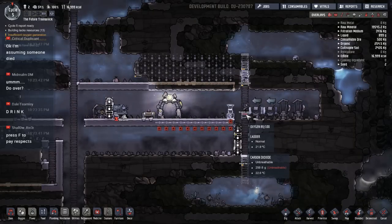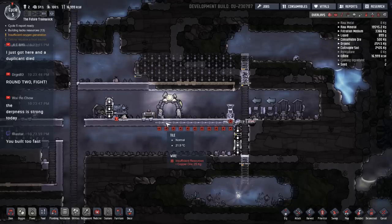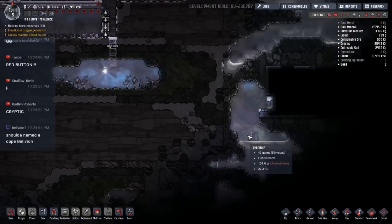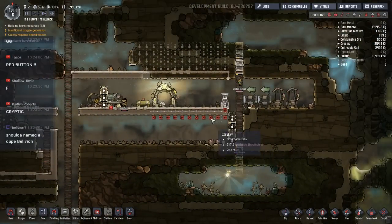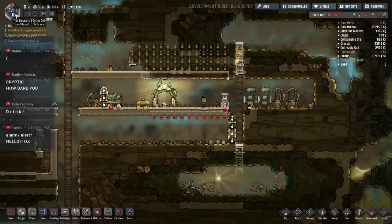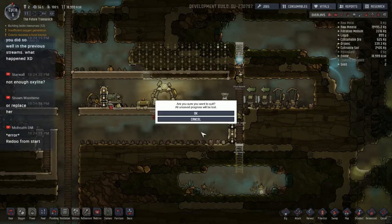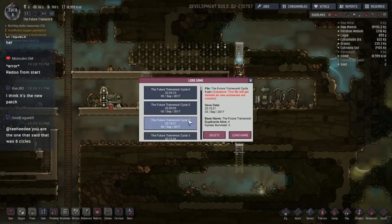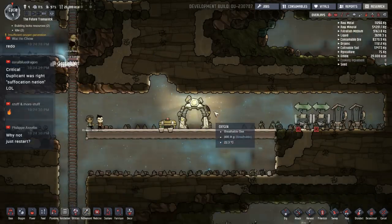Press F to pay respects. There is a ton of water in here. I did build too fast — I wasn't paying attention to the oxygen. Usually there's enough oxalite in the beginning that they can survive without adding any oxygen production for a while, but this one I had a lot of water and like no oxygen production. I should cheat it — just reload back a cycle. You murdered your base in four days! I'm on day six. I don't normally do this, but I'm going to load back a day. The future train wreck — man, was this place ever aptly named. Let's go back two days. It was right about it being Suffocation Nation — that's really what I should have named it.